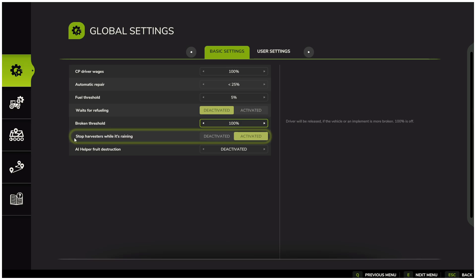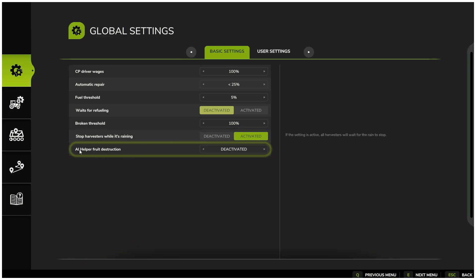Stop harvesting when it rains — enable this if you want your workers to automatically stop harvesting in wet conditions. Allow workers to destroy crops — toggle this if you want to decide whether AI workers should damage crops when driving over them.